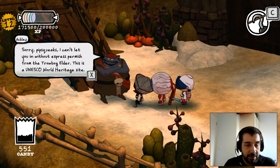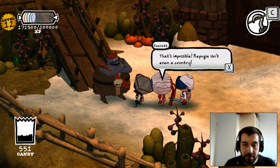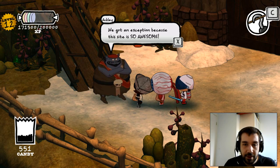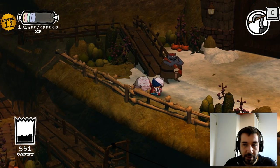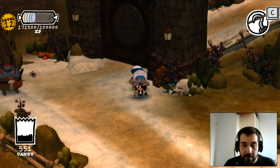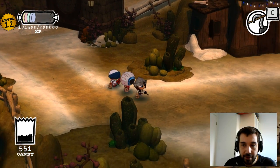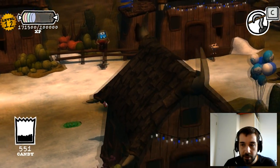I can't let you in without express permission from the Trowbog Elder. This is the UNESCO World Heritage Site. That's impossible — Repugna isn't even a country. We got an exception because this site is so awesome. Okay, so I need to get permission from the Trowbog Elder. This is the Trowbog area, so I have to find the Trowbog Elder. Shouldn't be too hard.